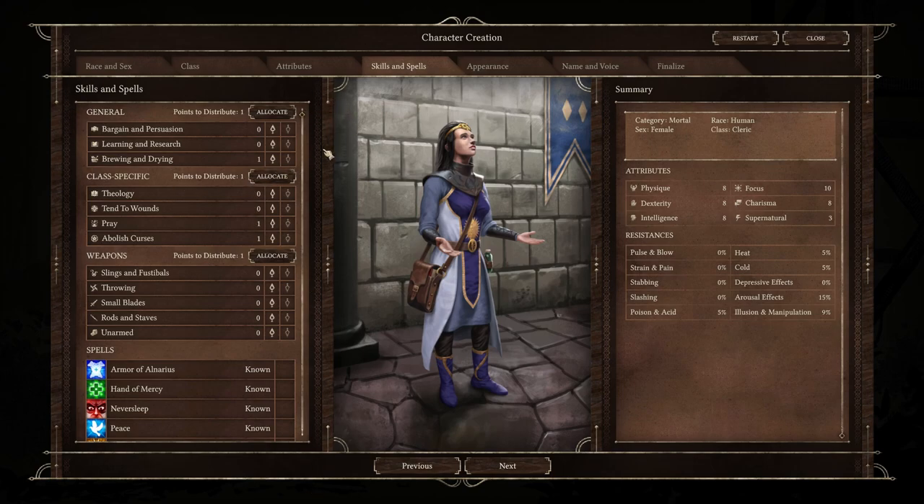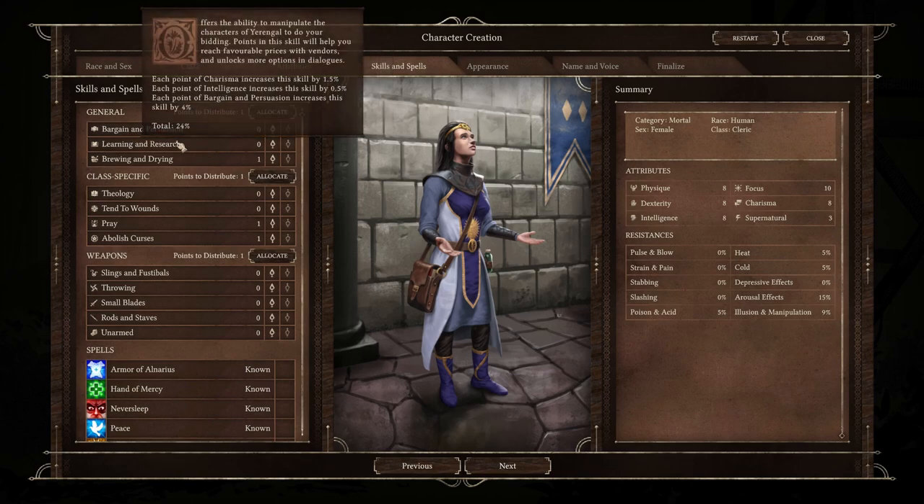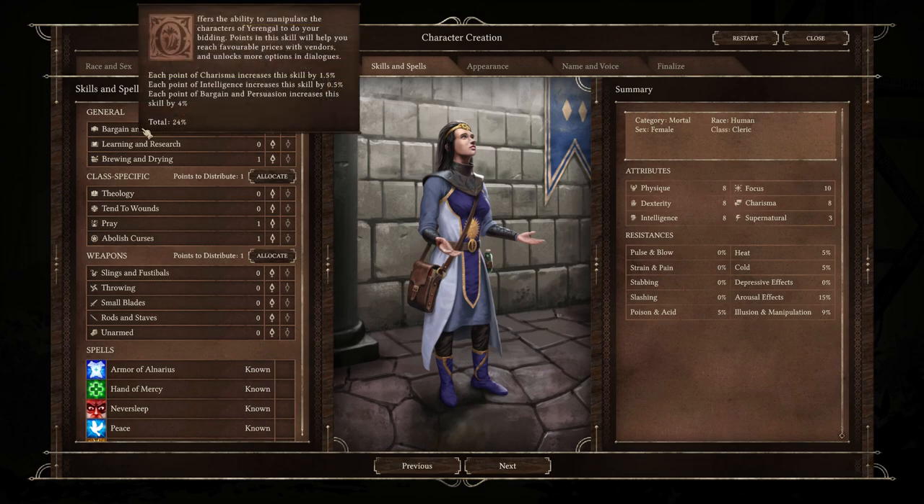First up, you have the general selection of skills — these three are going to be the same no matter what class you're playing. Bargain and Persuasion is obviously for persuading people and getting better prices with vendors. You definitely want at least one person who's very skilled in this on the team. It does not need to be your main character — you'll run into multiple party members early on who are skilled with this in a way that will carry you throughout the game.